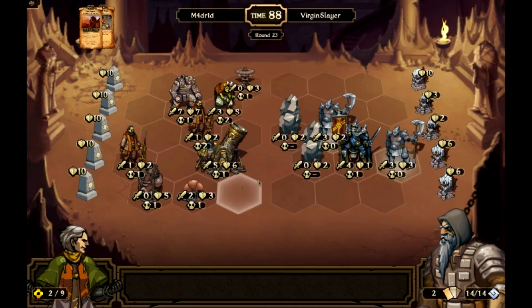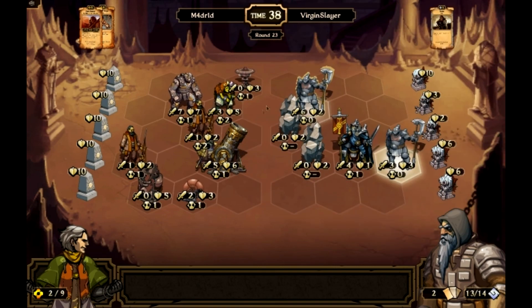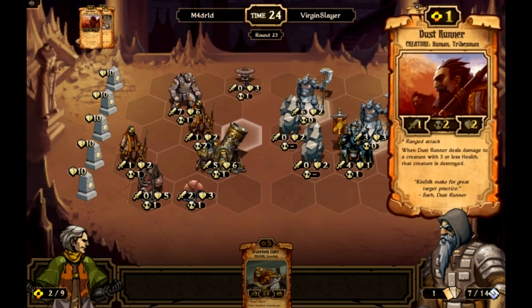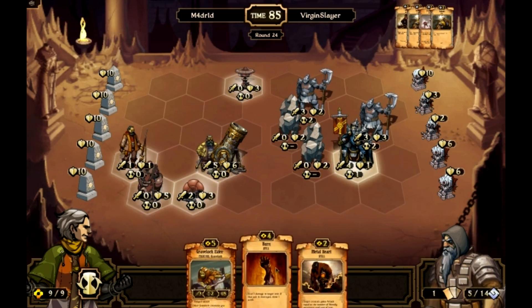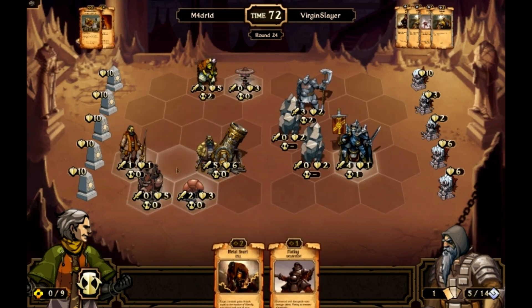I was hoping it would hit the general — it didn't. But the good news is I have this guy sitting in front so he can't kill the aether pump that will kill the general next turn, possibly. Virgin Slayer moves his Knight Scholar, plays a focus on him, kabonks my Iron Ogre, pushes back, and kills the Ogre. Then kabonks the Dust Runners. I'm going to get rid of the Iron Whip, burn him, play the Gravelock Elder here, and end turn.